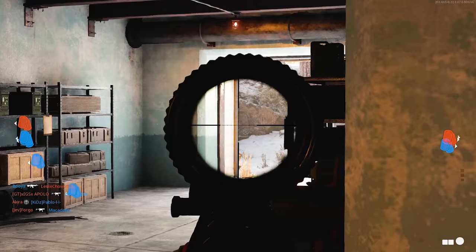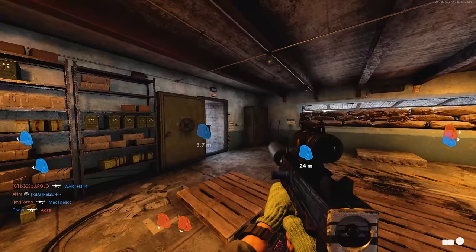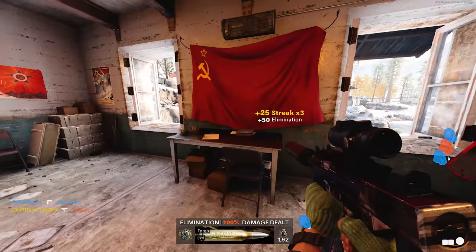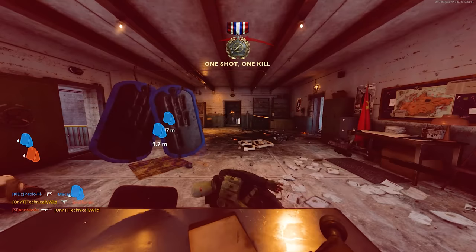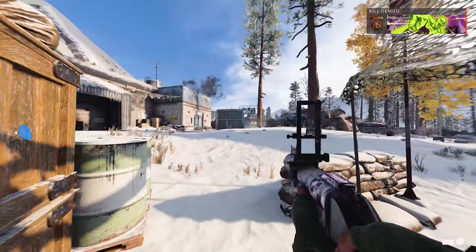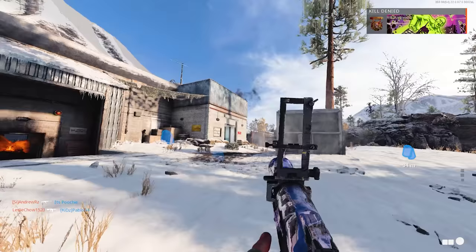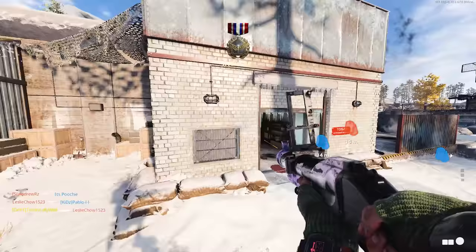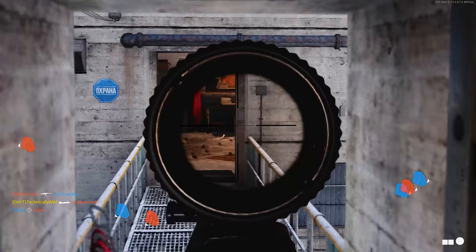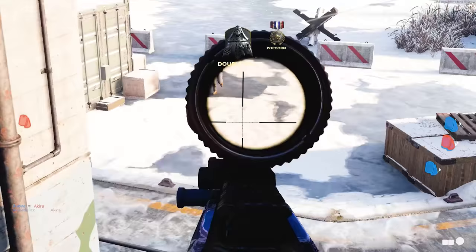The next launcher challenge is two kills in a single life. You'll complete a lot of these while working on double kills. This can be a struggle due to Flak Jacket, but if you find a lobby in hardcore where no one's running it, you'll get these two-kill lives frequently. Super easy with the RPG and M79, but can be a struggle with the Sigma due to its reload speed.